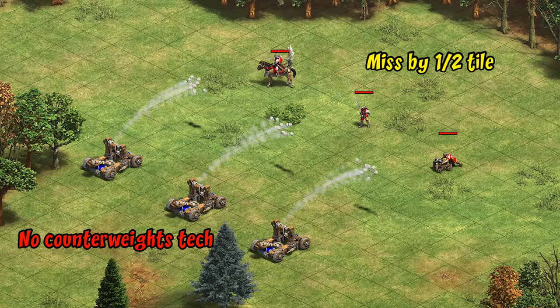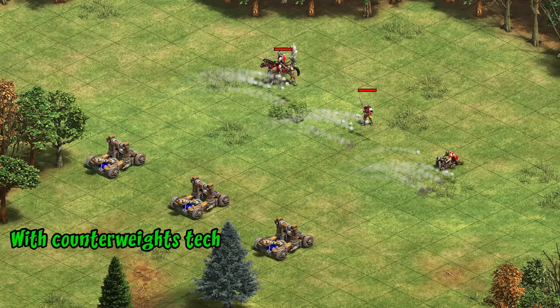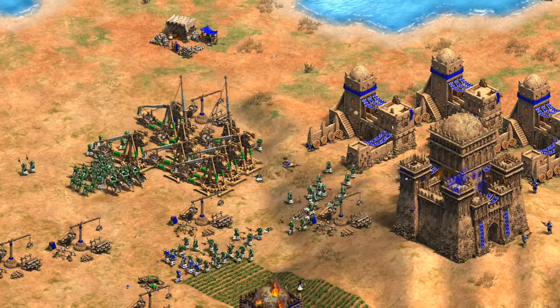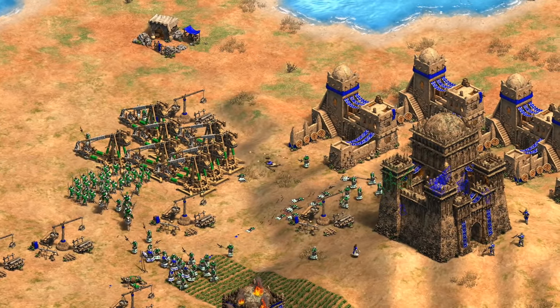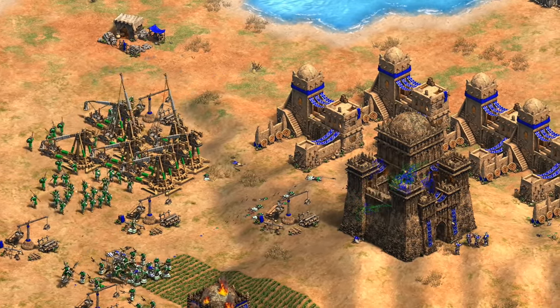Of course, onagers are also affected, including the siege onager, which Saracens have. While their base attack is quite high, there are a few units like Huskarls and bombard cannons that need a perfect shot from a siege onager to bring down — where just that tiny bit of extra damage from this tech means you can actually finish them off in one hit. In a way it feels similar to the Ethiopians' larger splash damage, and means you don't need to be as precise with each shot. The tech also means more damage from onagers and trebuchets against buildings, which is also a nice effect.